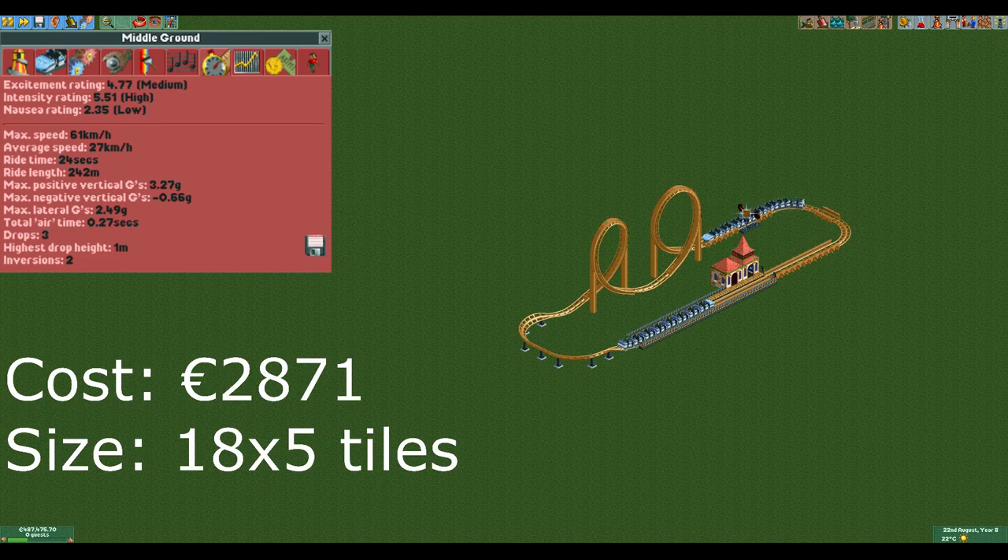This next design is a bit larger and is ideal for when you have a bit more money and space available. It has two full length trains and can make a lot of money. It is still quite cheap at 2871€ but is not quite as efficient as the previous one. However, in the long run it will make a lot more money since you can charge significantly more and it has a higher throughput.